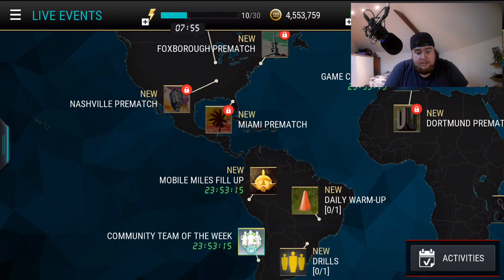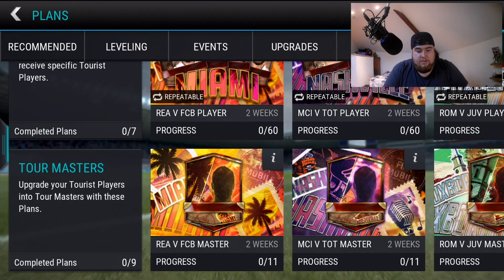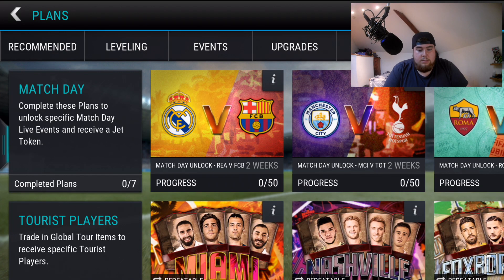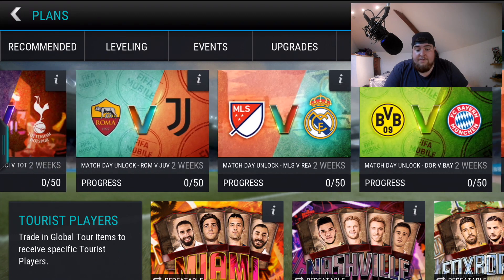Looking at the plans under seasonal — you have to complete these plans to unlock specific match day live events and receive a jet token. So you've got to do the Mobile Miles first.